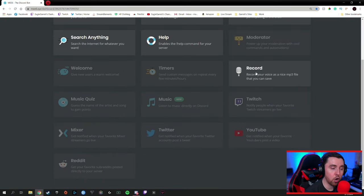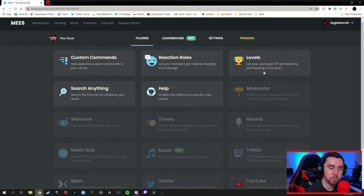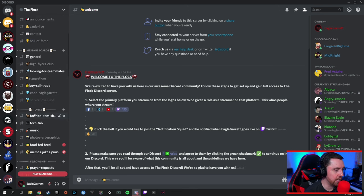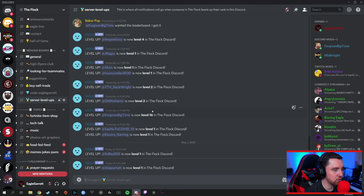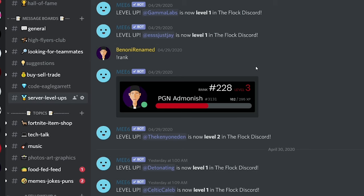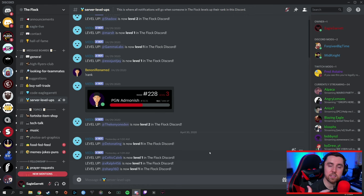Levels have been one of the primary reasons we've kept MEE6 — I've actually had MEE6 before any other bot on the Flock Discord. What levels are, if we go over to our Discord channel, are simply people's tenure in our Discord. We've got a channel called Server Level Up. If I click on that channel, you'll see someone checked their rank, and when they checked their rank, it returns a panel showing where their XP bar is at, how much XP they need to reach their next level, and what rank they are in the Discord overall.